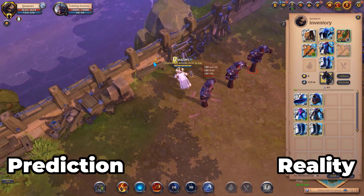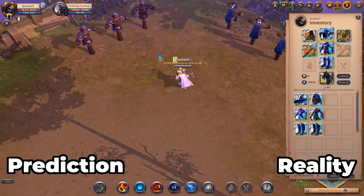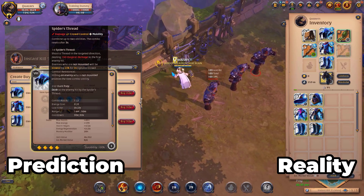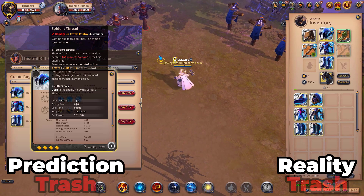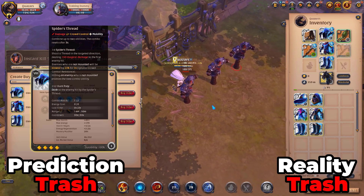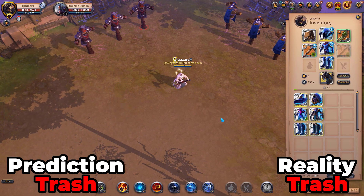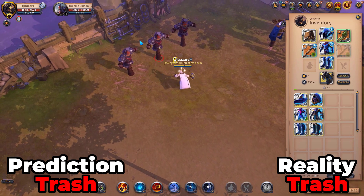Starting with the Dusk Weaver Helmet with Spider's Thread — my prediction for this one was that the only viable content you would play this in is a dive comp in Hellgate, like fives or tens. But why would you play this over Fiend Cow, Stalker Hood, Tenacity Hood, Assassin Hood, or Night Helmet? Anything with more impact really. Also the cooldown is way too long for how little impact it has — 20% slow.